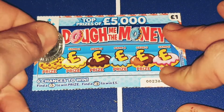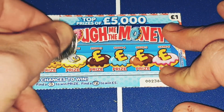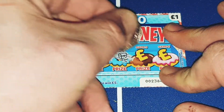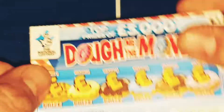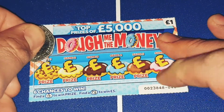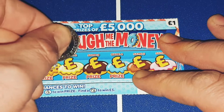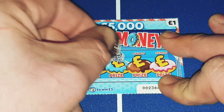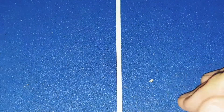Let's go to number 2. Gold bars, a clover, a wallet of cash, a chest, a stack of cash and a single little coin. No for number 2. On to number 3, looking for them fingers. Coin, stack — it's a reverse of the last card — money bag, chest, cash and a clover. No.